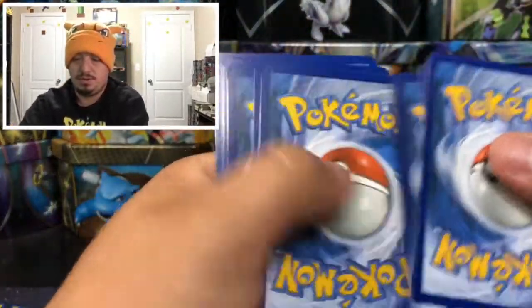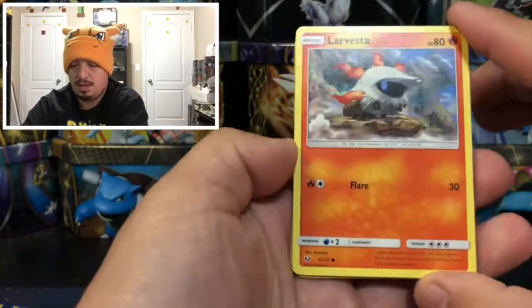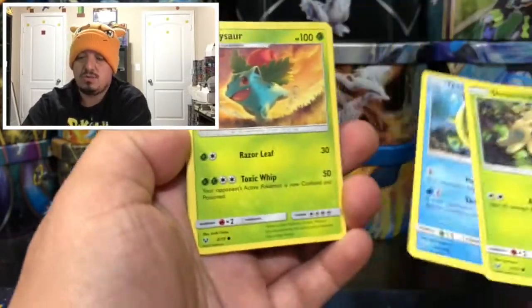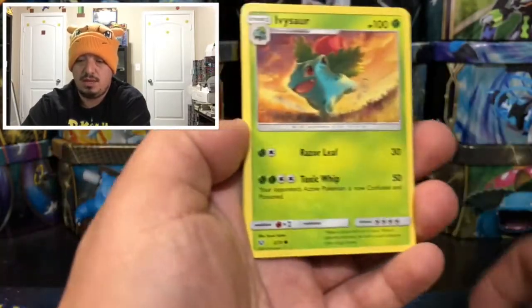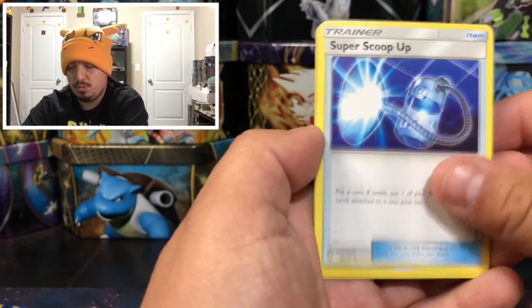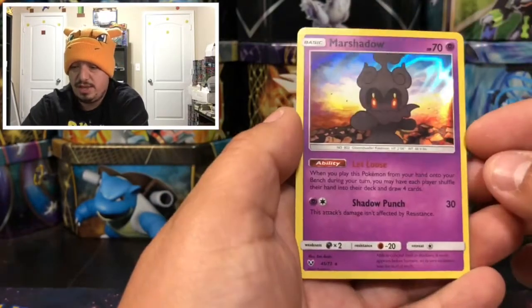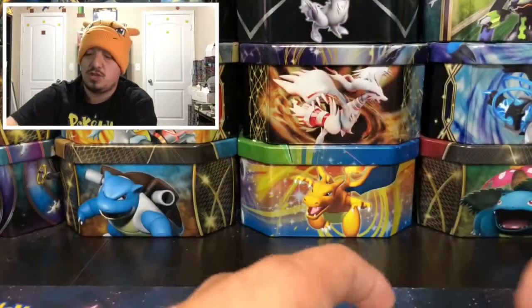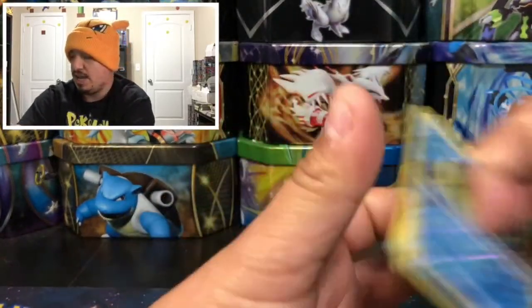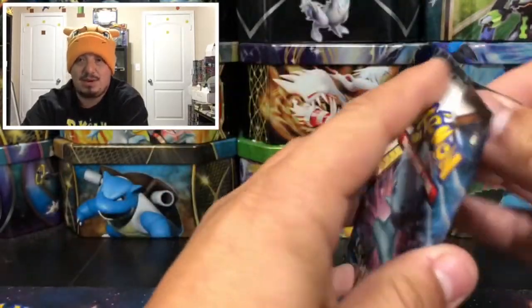Pack nine: we have a Larvesta, Litten, Shroomish, and Qwilfish; Spiritomb, Super Scoop Up, another Qwilfish — that is a reverse holo — and a Marshadow. We have the Marshmallow Pokemon right there! Have you guys seen Marshadow in the Pokemon movie?